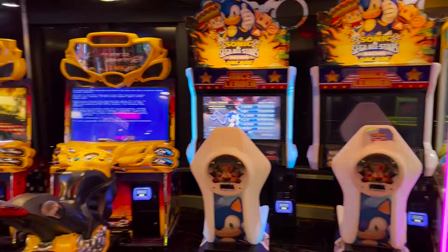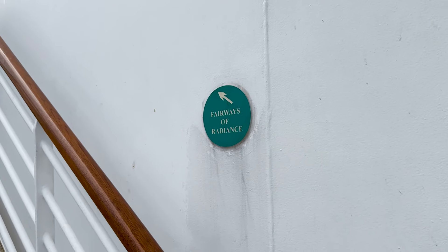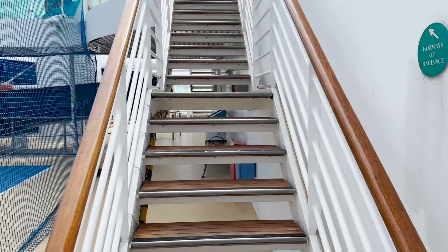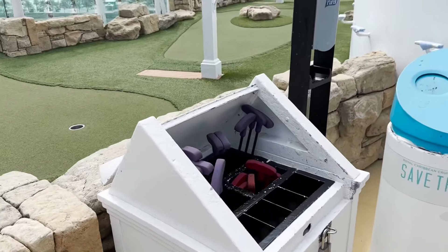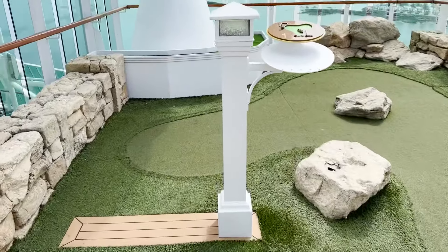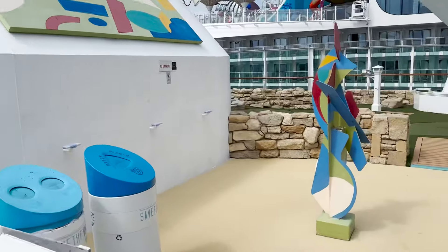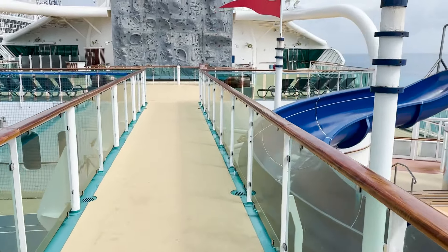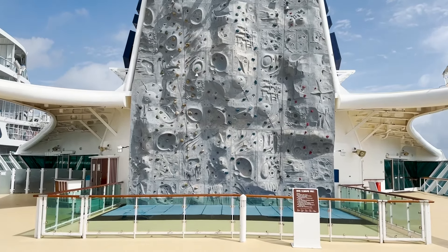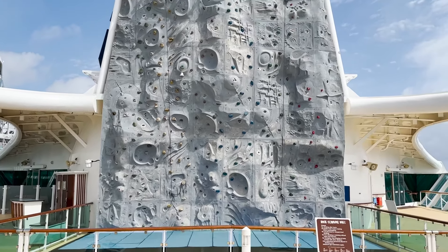That completes deck twelve. Deck thirteen is the last deck, mostly accessed via outdoor stairwells — no deck thirteen superstitions here. Heading up the stairs from the aft area, we find Fairways of Radiance, the mini golf course, included with your cruise fare. Grab your putters and balls and play through the holes — signs show the layout of each hole — winding around and ending on the other side. Crossing the bridge between the basketball court and water slide, we arrive at the rock climbing wall, also included, where you sign up, get harnessed up, and ring the bell at the top.